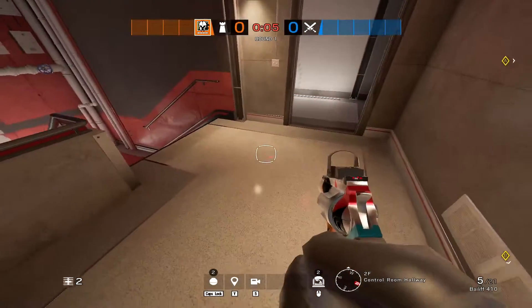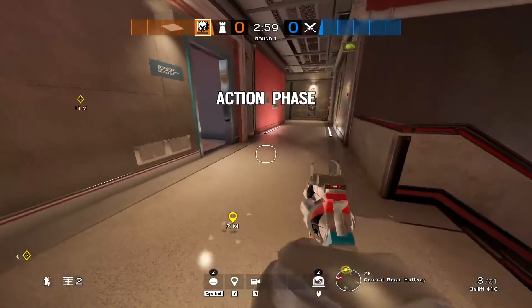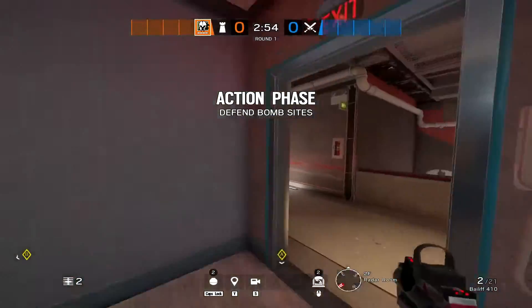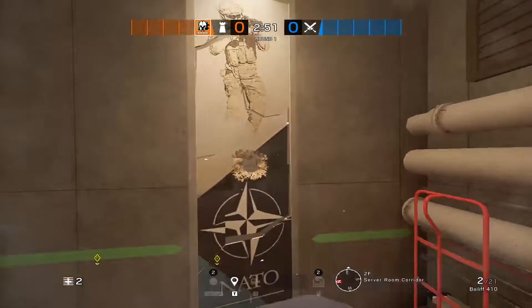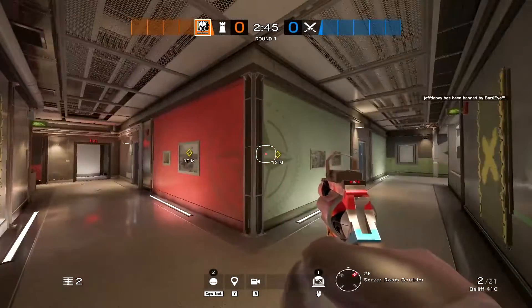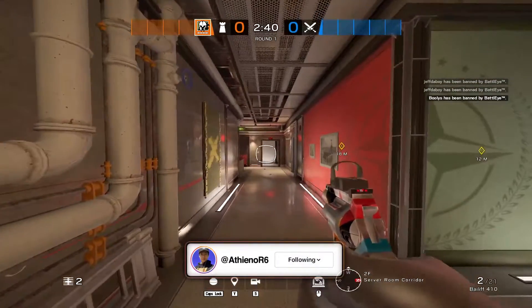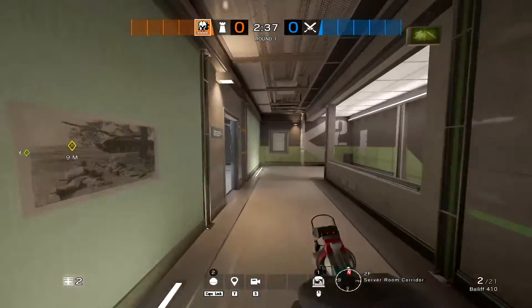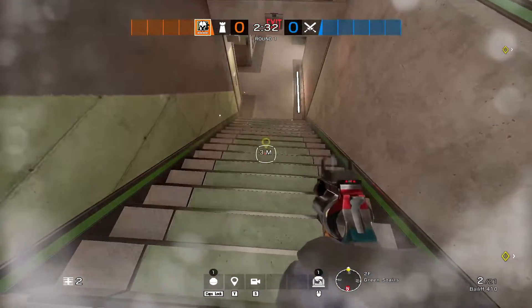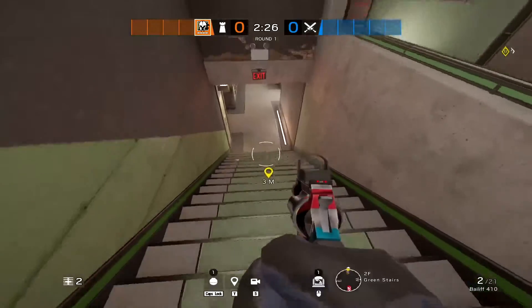Put the first piece of barbed wire right here — not too far forward, because by the time they're already there they already have a lot of map control. Put it at this position, then the second piece of barbed wire goes down by the green stairs. You punch and place a Maestro cam here so you can see the 90 hallway. Put the barbed wire about halfway — not too easy to punch but not so far that they get angles on you.